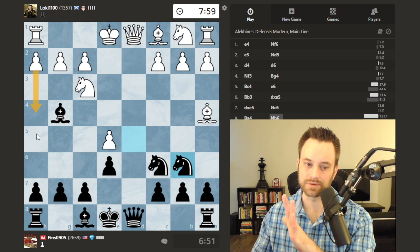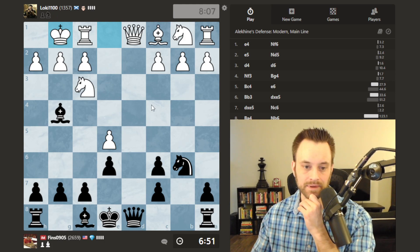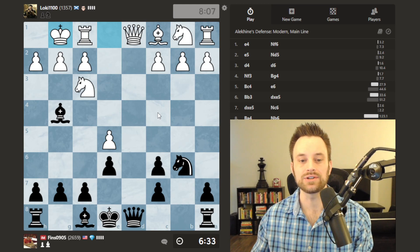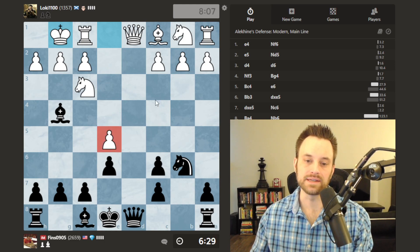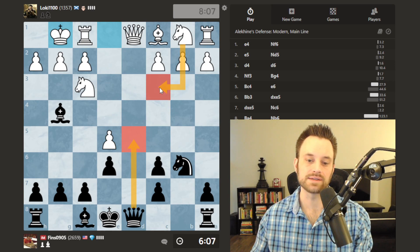I played bishop e7. I wasn't sure about h3, bishop h5, and then g4 perhaps — maybe I'll show that after the game. White very quickly trades on c6 and castles — that's logical. Here I was thinking: take, and then knight c4. Knight c4 might force white to play rook e1, and I wonder if white has some slight issues defending e5 and b2.